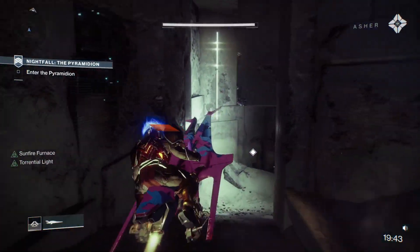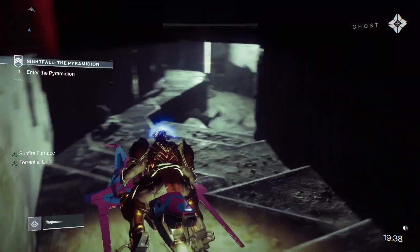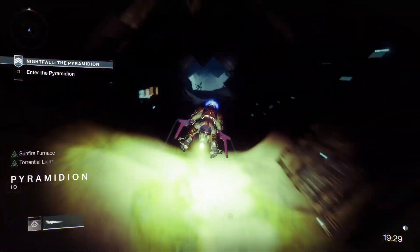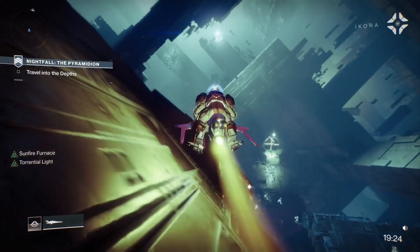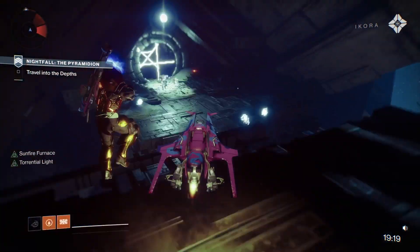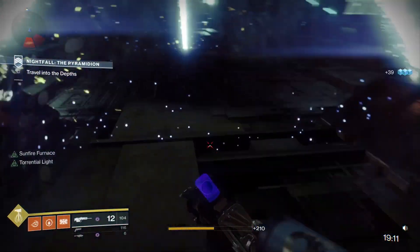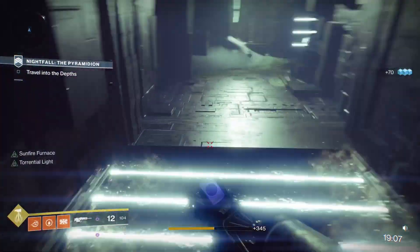This next section has two quick ways through. You can Sparrow right down the middle but you have to be careful with the ads shooting at you, or you can take this ramp route which is safer. It's a bit more to master because it's not as easy as you think - you've got to learn to control your Sparrow on that ramp. But once you're good at it, do the ramp every time. I think it's quicker as well.